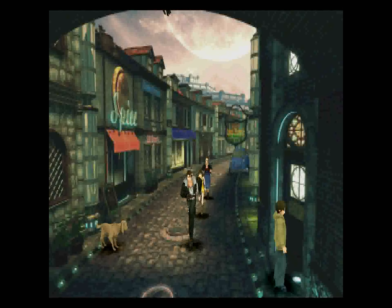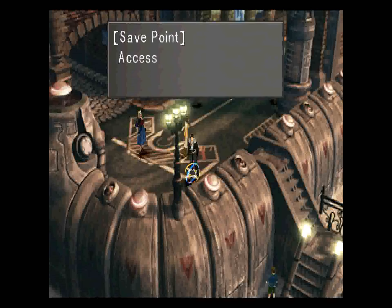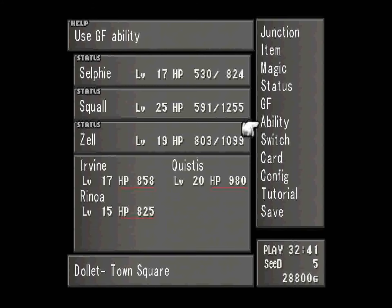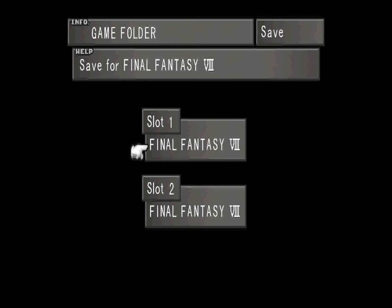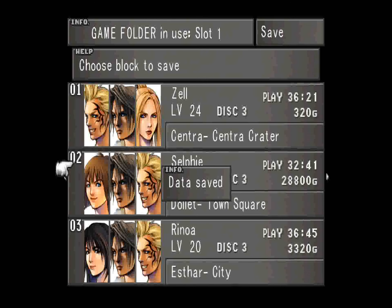Obviously when I go to the save file my levels might change a bit and which items we have might change a bit, but it's basically the same. I've shown off what we have to do in this side quest, which I feel is enough. So I'm going to end the episode there — I will see you next time.